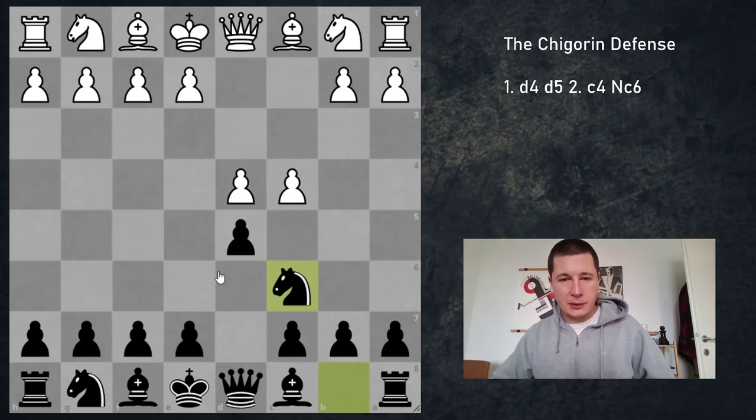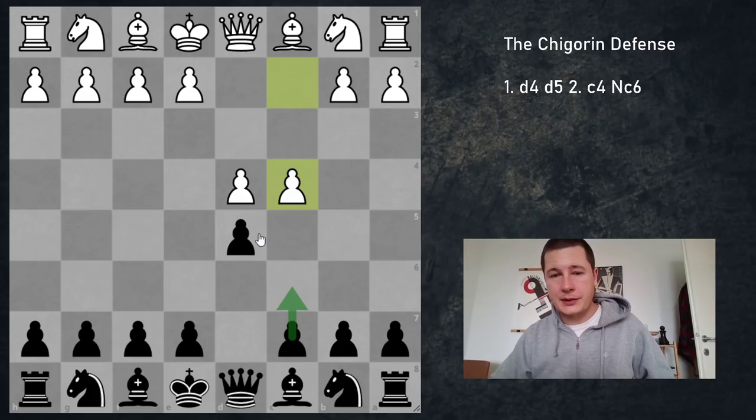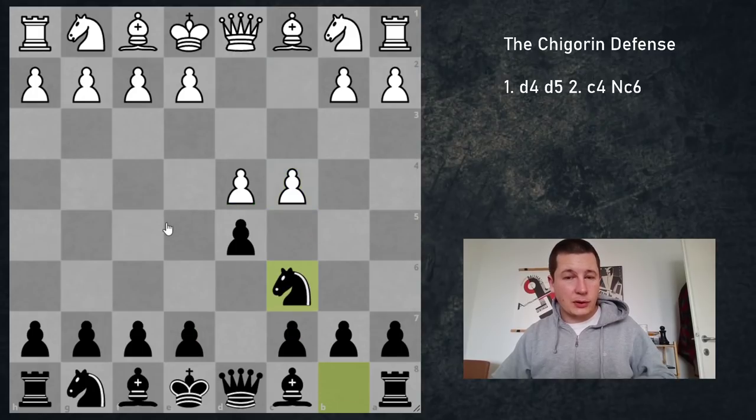Why would this move be bad? In Queen's pawn openings, you never want to block your c-pawn. If you want to play for equality as black, or for an advantage with white, your c-pawn is going to be a very important factor. For black, it's either going to be used in a Slav fashion to control the center and reinforce d5, or in the QGD and Tarrasch and different openings, you can play c5 and break up white's central control. When you play Nc6, you don't have those options.